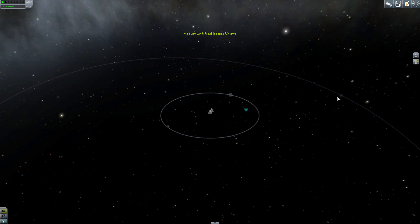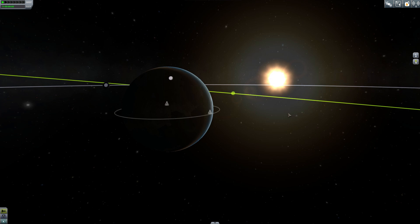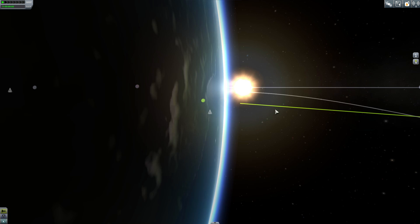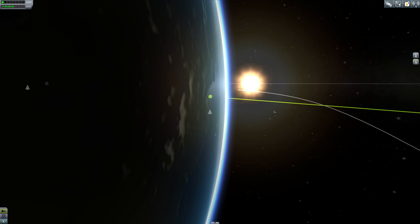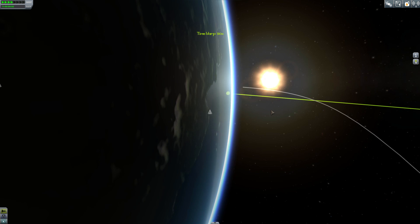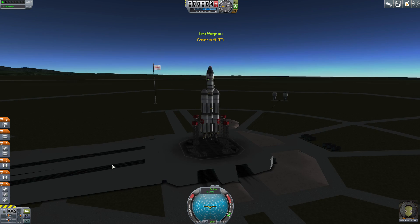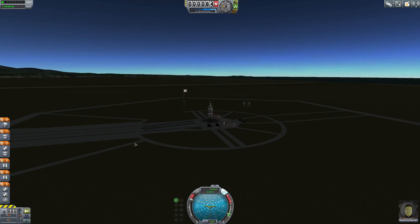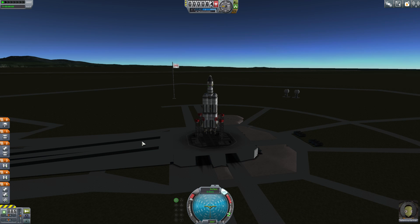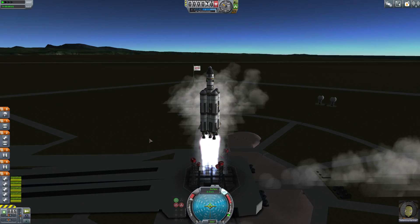Getting to Minmus is actually the same as getting to the moon. All you have to do is target Minmus — that's important on this one. We didn't have to do it with the moon, but with Minmus you want to see it because it's very hard to see; it's very small. I'm setting this up so it's right on the horizon, just kind of below it. You can barely see it — it's just a little bright dot.